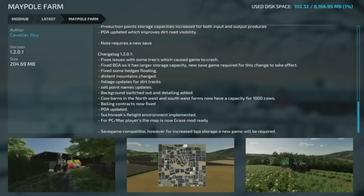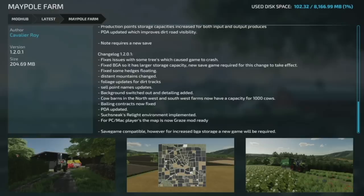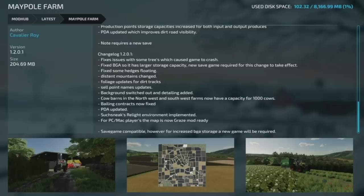That's it for new mods for all platforms, but we do have some updates. Starting with the map Maypole Farm version 1.2.0.1: they fixed issues with some trees which caused the game to crash, fixed the BGA with larger storage capacity — note a new save game is required for that change. They fixed floating hedges, updated distant foliage, updated dirt tracks, cell point names, backgrounds, cow barns in northwest and southwest farms now have capacity for 1,000 head of cattle, Bailey contracts fixed, PDA updated, and Sue Sneak's Relight lighting environment implemented. For PC and Mac it's now Graze Mod ready.